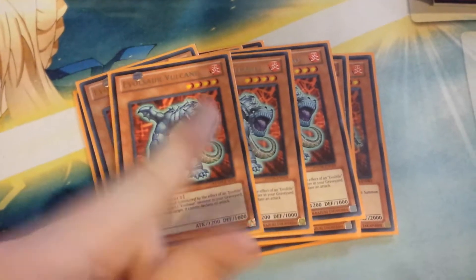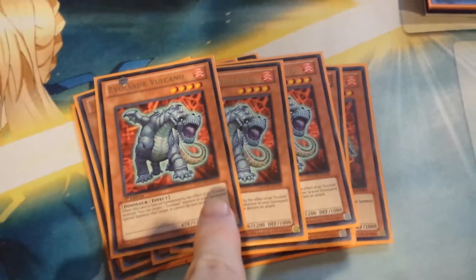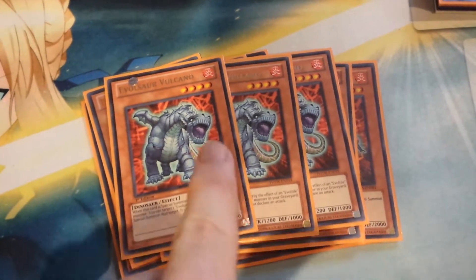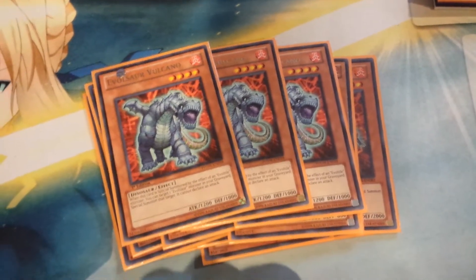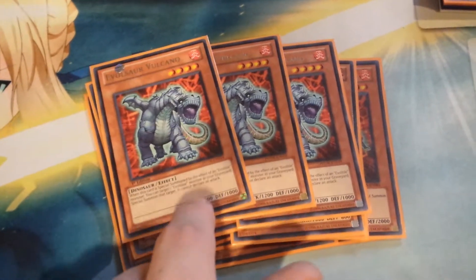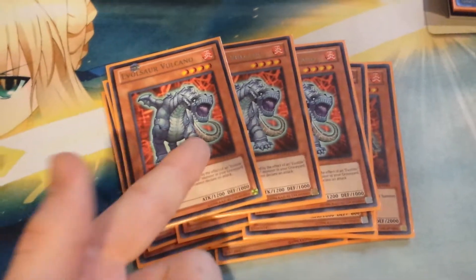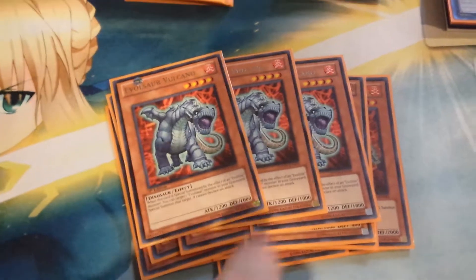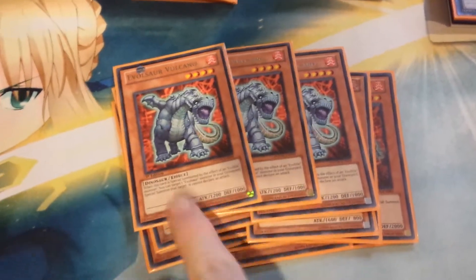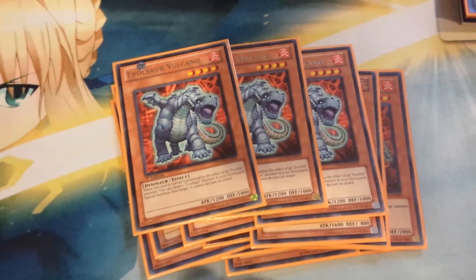Volcano is probably the best Evelsar — my favorite — and he gets back another Evelsar, so you make your rank four plays pretty easily. The monster he brings back can't attack, which kind of sucks. And he's only 1200, so he really sucks to draw on turn two. But you play three, hoping to keep at least two in the deck if you draw one. If you draw two, that really sucks. If you draw three, you're going to lose.